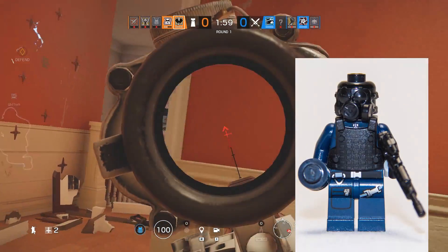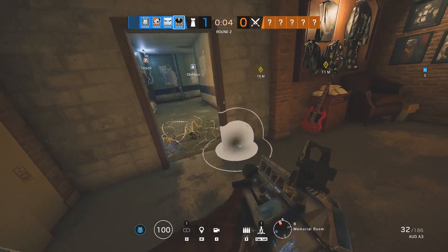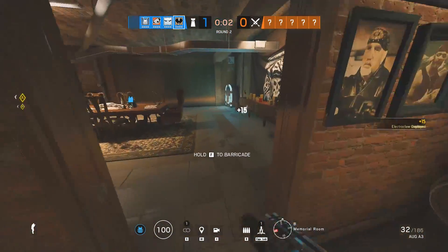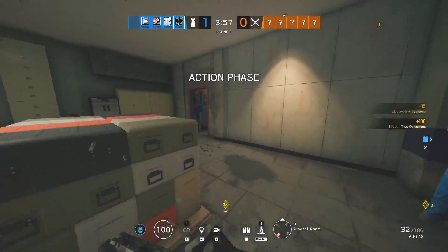But don't forget, Thatcher is still a thing and EMP trumps all. You can also place the claws around corners to electrocute barbed wire, but you only have two of them, so that seems like kind of a waste unless you have someone playing Bandit on your team to shock reinforcements and no hatches to worry about.